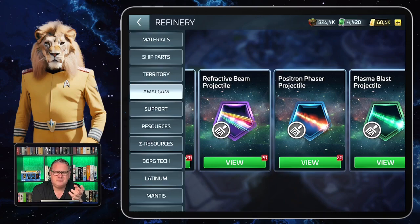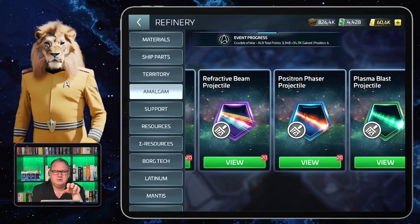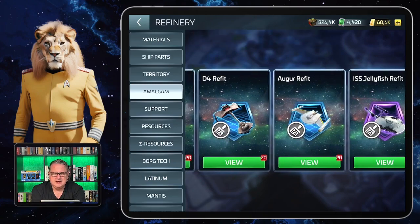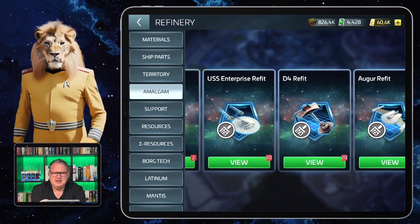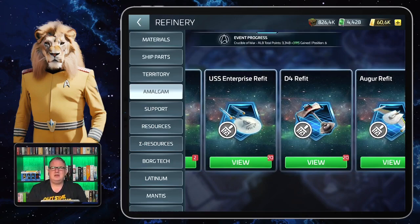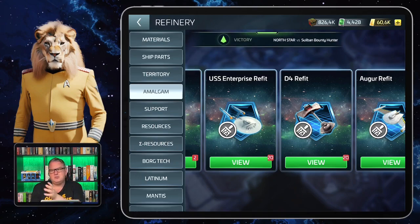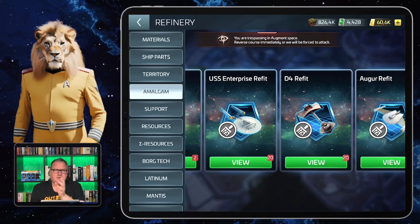There's some torpedo content included in the projectiles package that was not in the event package, so I needed to get more Refractive Beam projectiles here to get those torpedoes as well. But with ship skins you don't get anything else with them, so I don't know why they left it in here. In other places, like event stores, if you have a ship it's gone — the Algo refit disappeared from the event store as soon as I got it. But in the Amalgam Refinery it's still there.